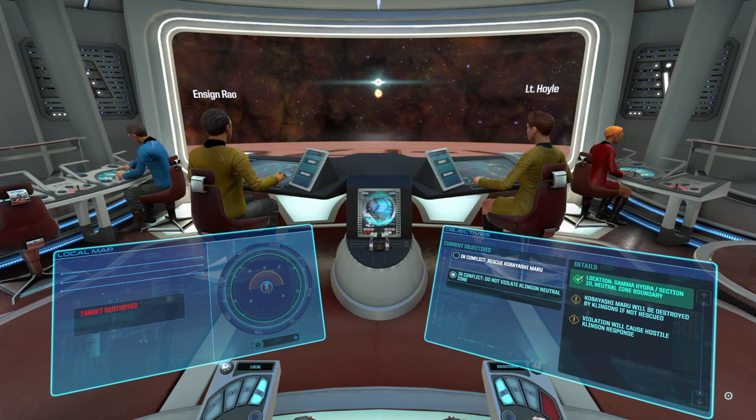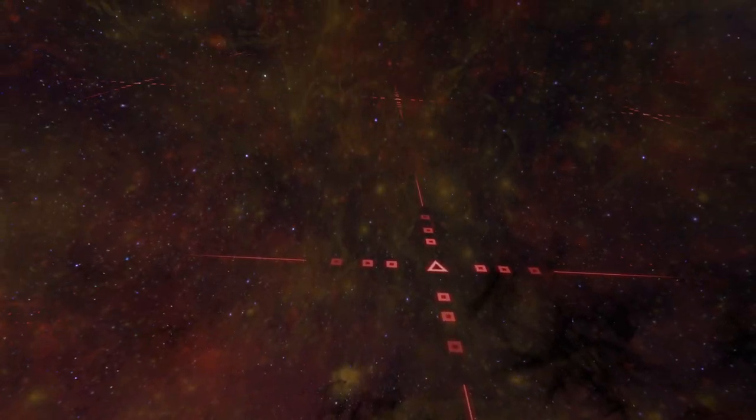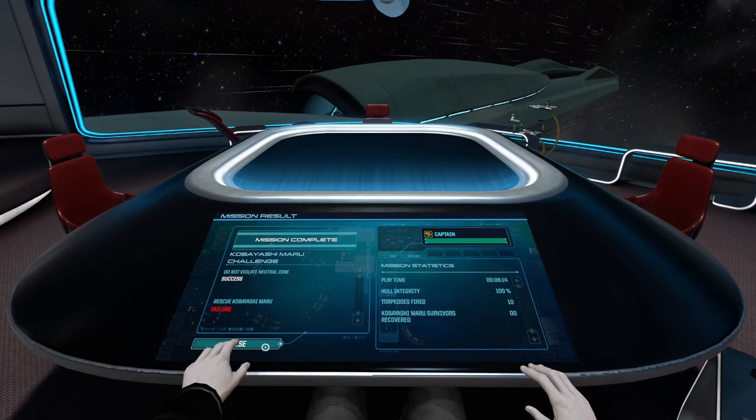With the Kobayashi destroyed, you have successfully denied the Klingons any prisoners and any information the prisoners might have provided them. But you did so without violating the treaty, averting war and saving millions of lives at the perfectly acceptable cost of 381.